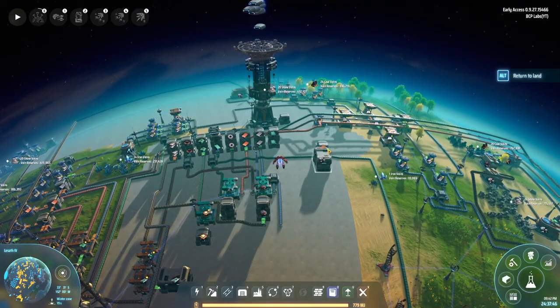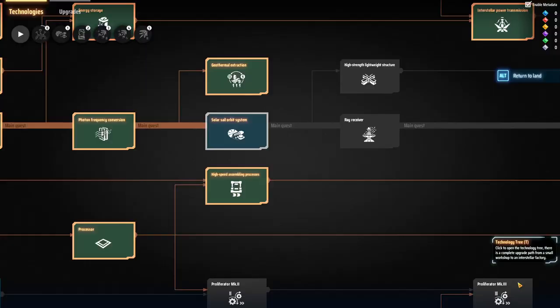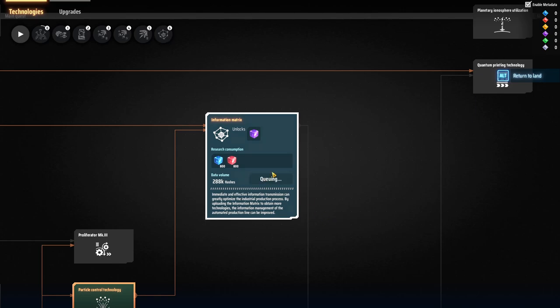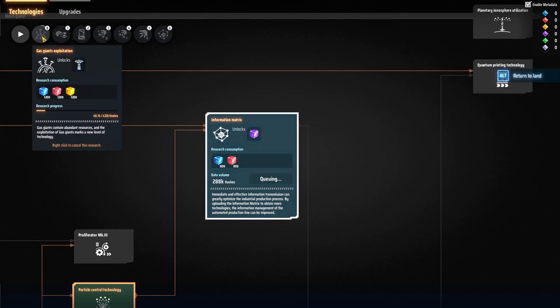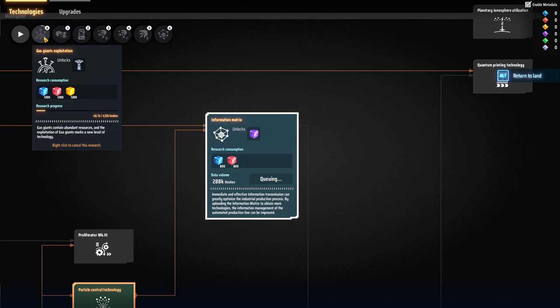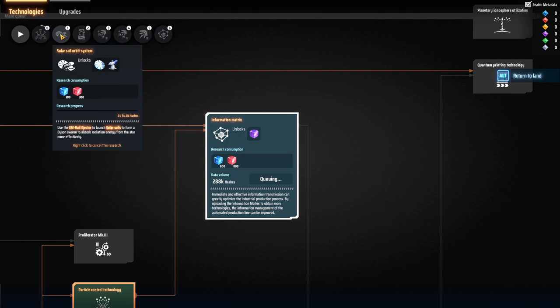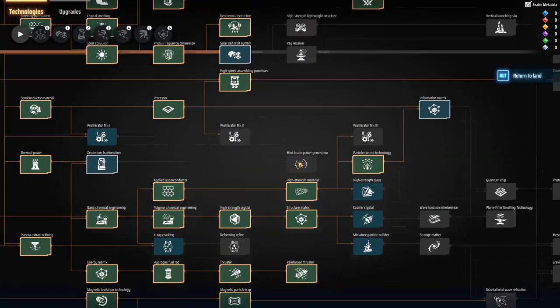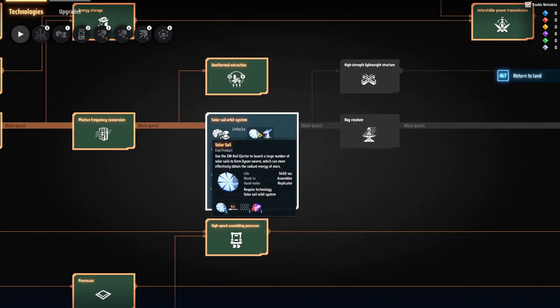I'm going to try to get into doing the information matrix today - queue that up at the very end. Currently I'm doing gas planet exploration, something about collecting resources. I'm actually doing it just out of curiosity. We also have the solar sails getting set up next. I have no idea what I'm doing, just going along with it, but I've noticed the solar sails - this is what's got me intrigued.